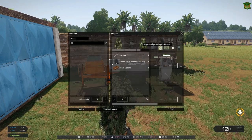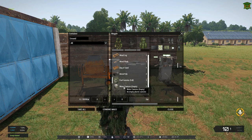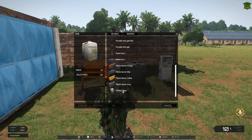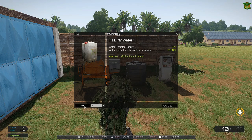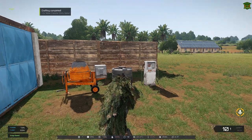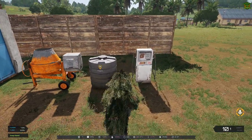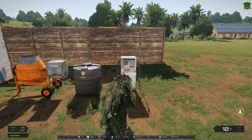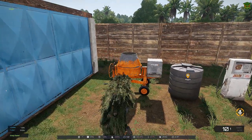With the water canister, you have to find these — you can't buy them. Double click on it, go to recipes, scroll all the way to the bottom, fill with dirty water, and you can fill it twice because of this container here. That's a water barrel kit you have to craft, this is a fuel pump station that you have to craft, and that is a good supply of the fuel you need in your jerry cans, the water, and this is the concrete mixer.